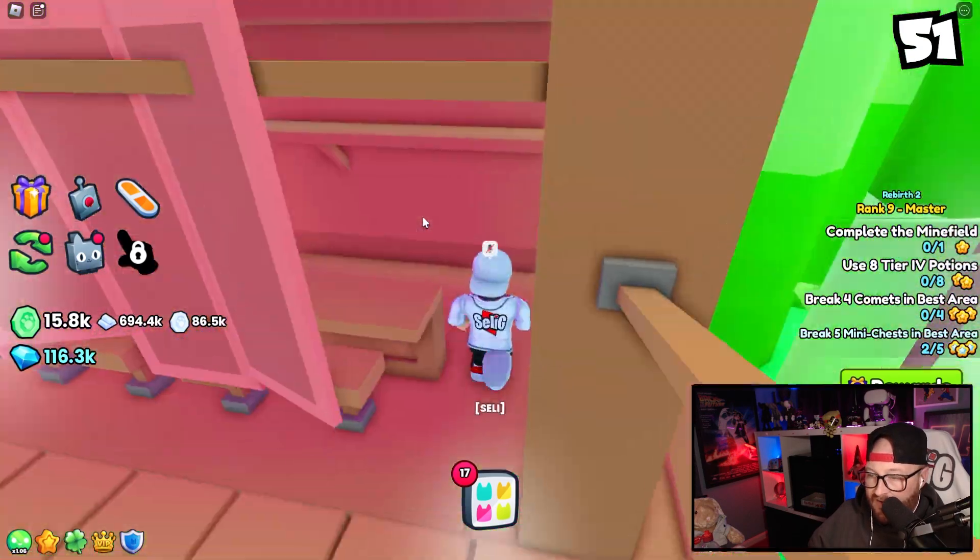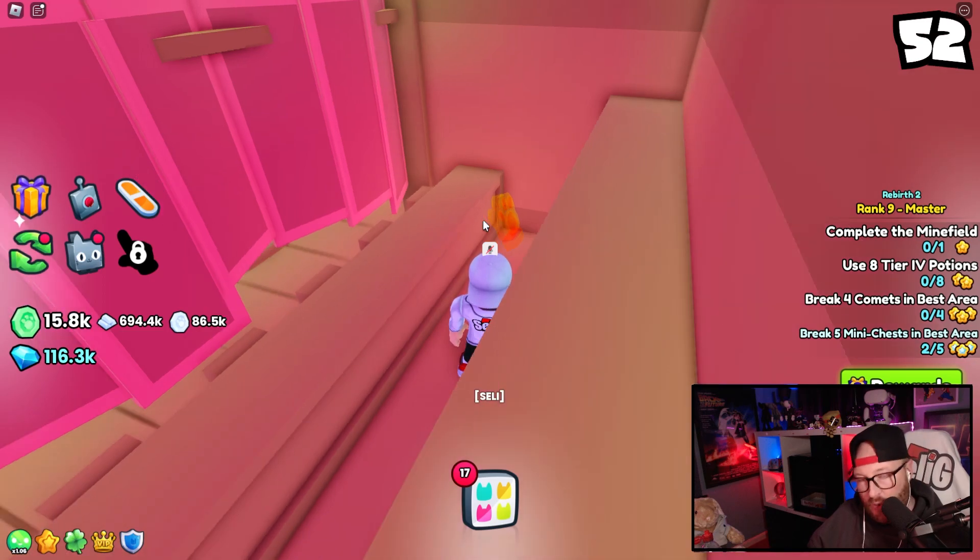The second relic is going to be in Area 52, behind the upgrade fruits machine. If you just go behind here, behind the little counter, it's just here in the corner. Number two.